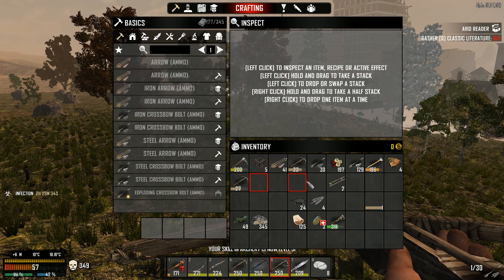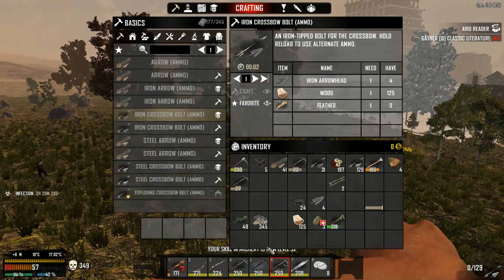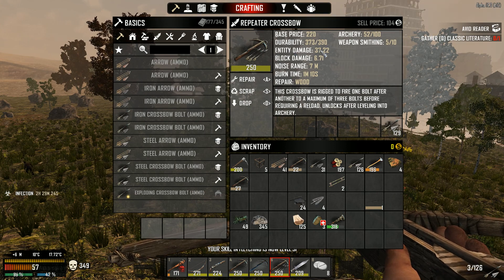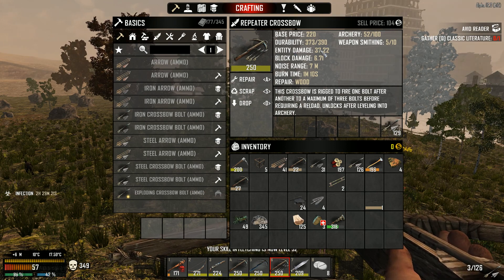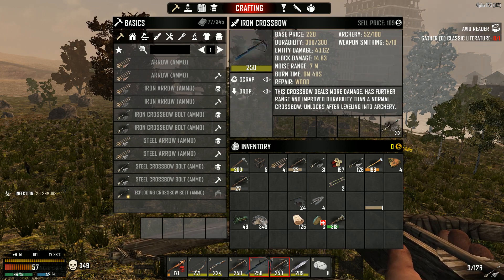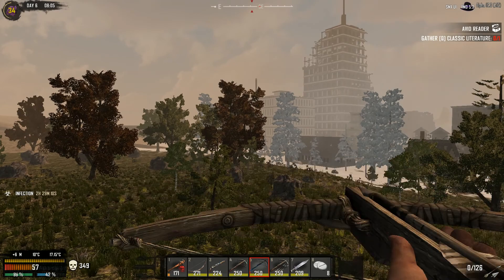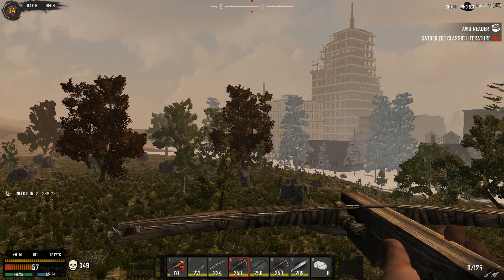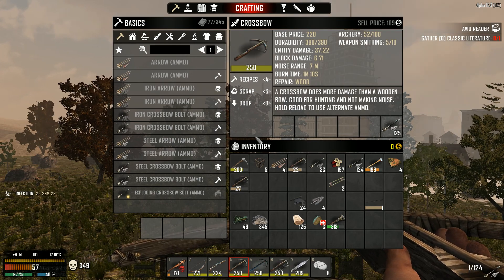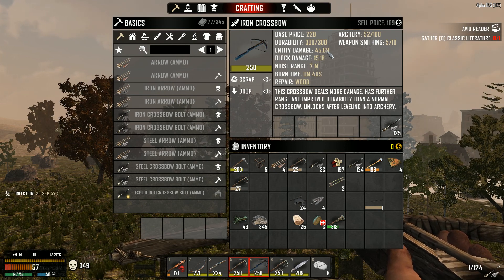Now let's compare with steel bolts - we had about 35, so now with steel it's not a huge increase. It only increased entity damage by two points, which isn't a lot. The iron crossbow goes from 43.5 to 45 with steel bolts - so that's an additional three, but still not that much.